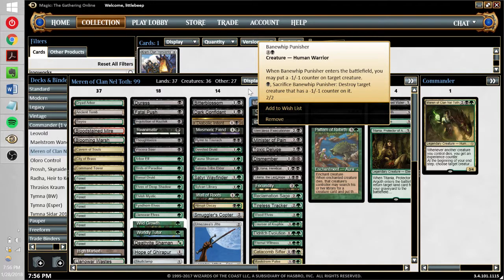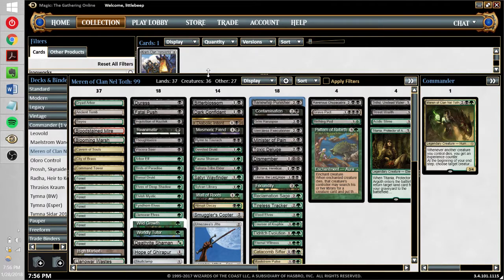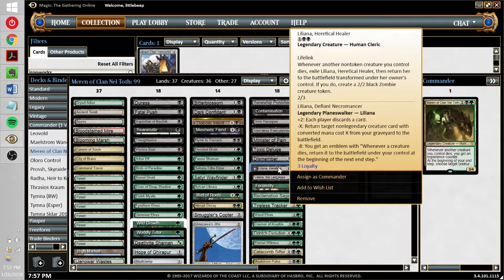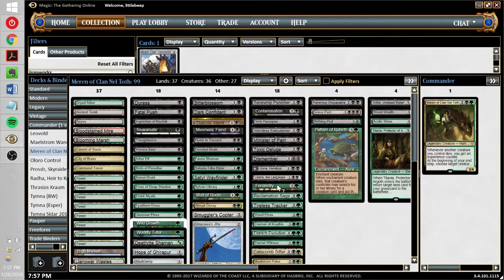We've got Merciless Executioner, which kills itself, gives Maren an experience counter, and turns into a sacrifice engine against opponents — very good against decks like Leovold where you don't want to be targeting their creatures. We've got Magic Origins Liliana, the flip Liliana, which flips when something dies — very easy to do in this deck — and she just turns into Liliana of the Veil, the one I can't afford. We've got Fecundity: whenever a creature dies, the creature's controller may draw a card. It's symmetrical, but with Maren in play it's really not very symmetrical.